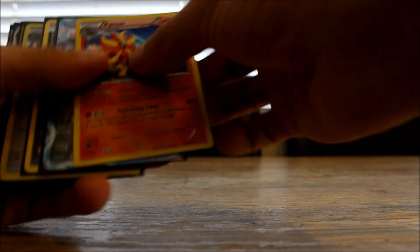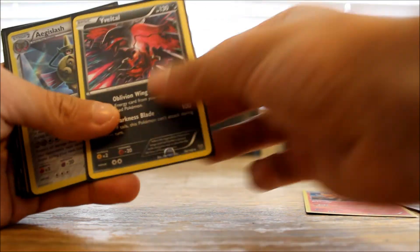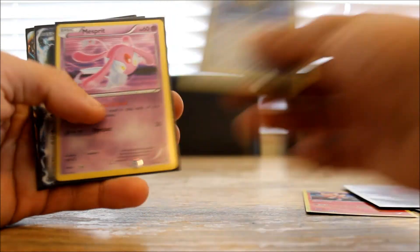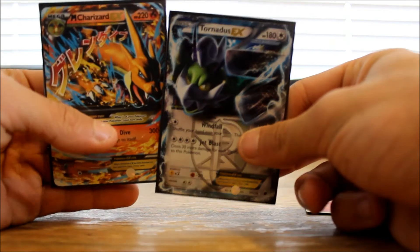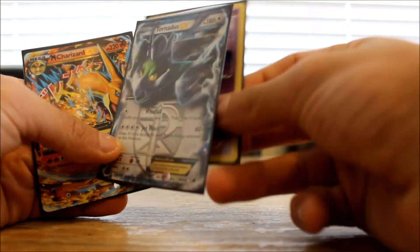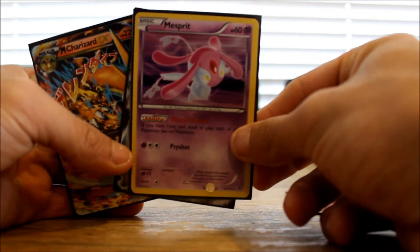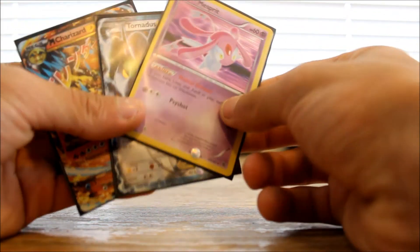Alright, I won't rearrange them — I'll just quickly go through them for you guys. So we've got our holo Pyroar, our Palkia EX, our Yveltal, our Aegislash holo, our Mesprit holo, our Tornadus EX, and our Mega Charizard EX. I cannot believe we pulled all those cards — I really like the design on this card too.